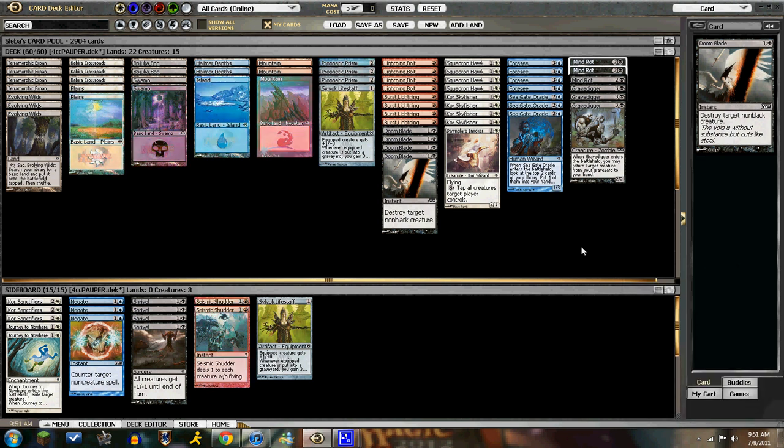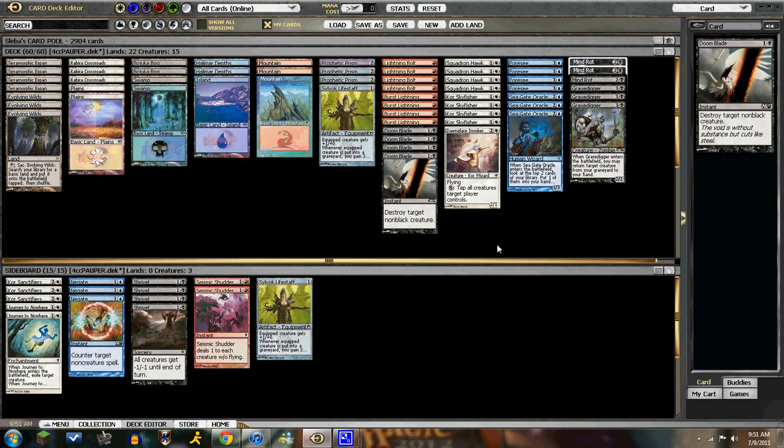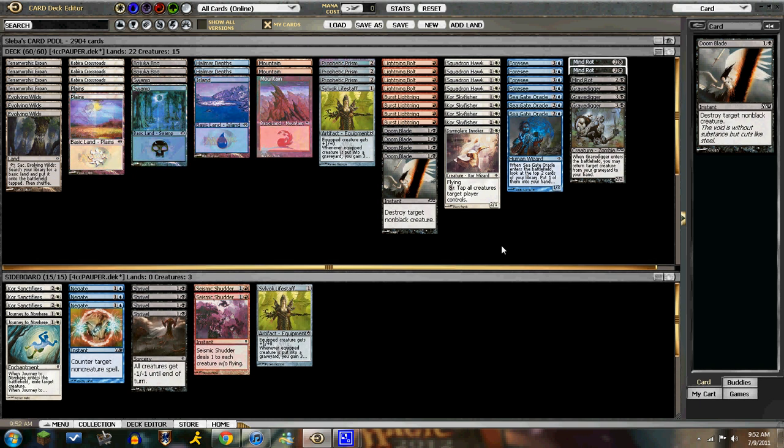Hey everybody, thanks for watching. So here we have a standard Pauper deck. I got interested in the standard Pauper format because it's all the standard cards and I really enjoy Pauper, but it's very dominated by storm and I like to at least play creatures or have a control game. So I decided to pick up this four-color control deck. I played it in one event so far and went 3-2, which is pretty cool for my first event. I made a few changes after getting a feel for the metagame, and here is the current decklist I'll be playing in the next event.